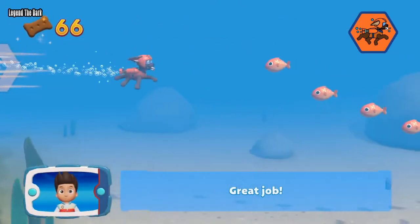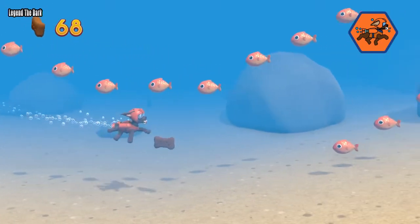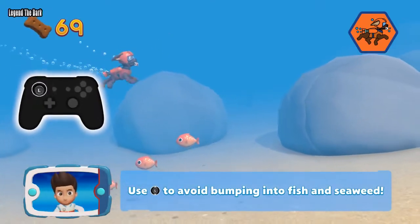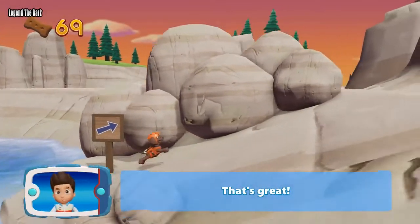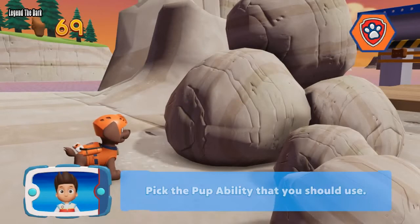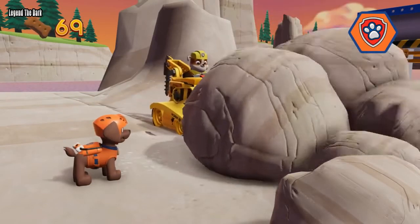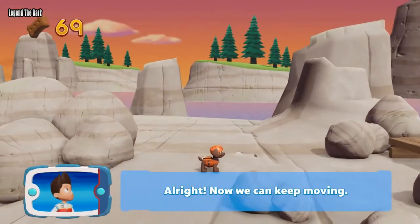Great job! Use the left stick to avoid bumping into fish and seaweed. The bridge is blocked by these rocks. Rubble can help us move them with his digger. Pick the Puppability. All right — now we can keep moving!